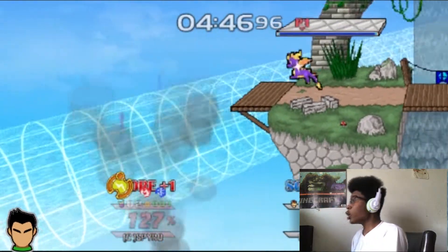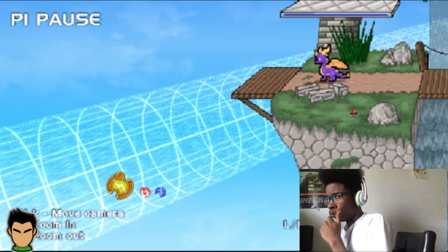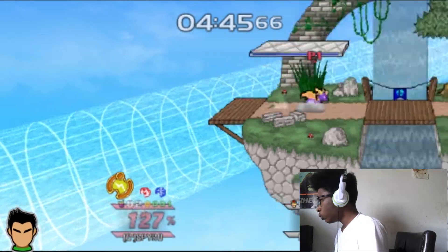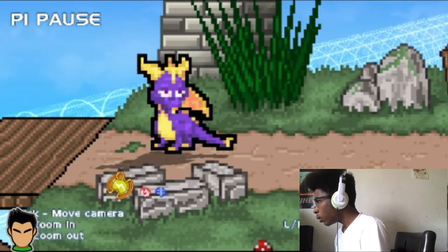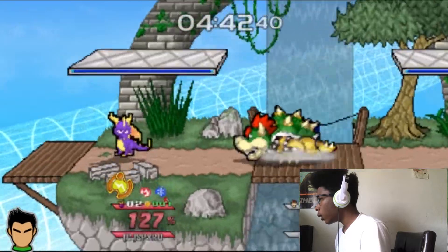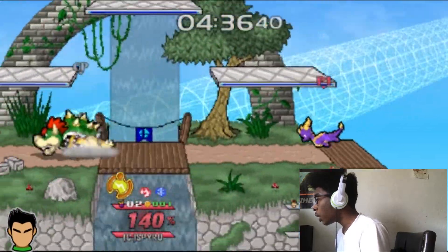Easy, oh my goodness! Oh he has taunts — look at that! That's dope. That combo is insane — so he kind of has his tail spike like Pikachu.